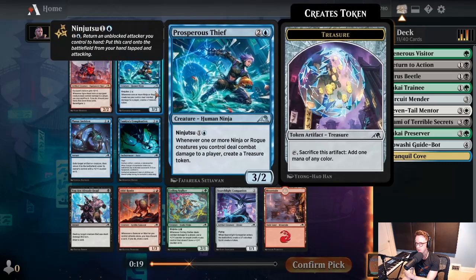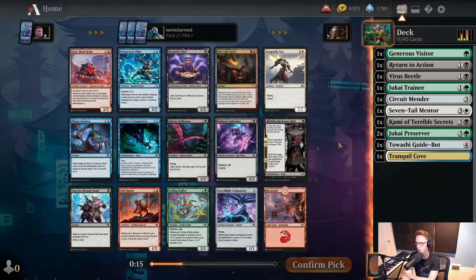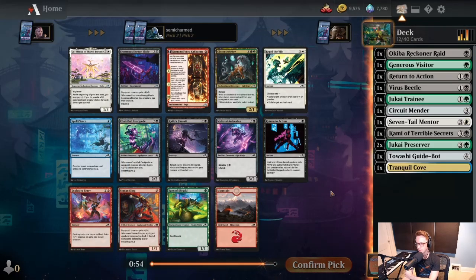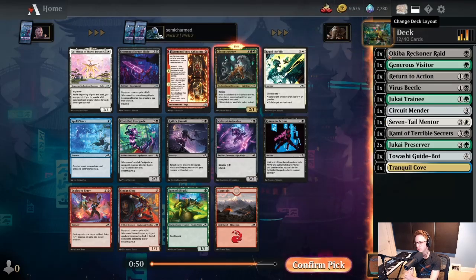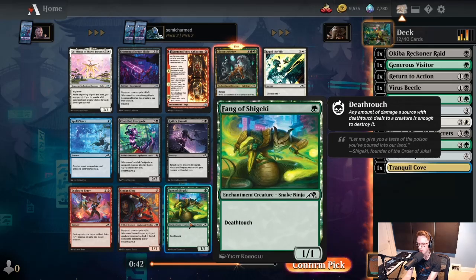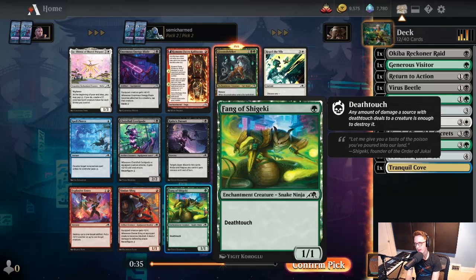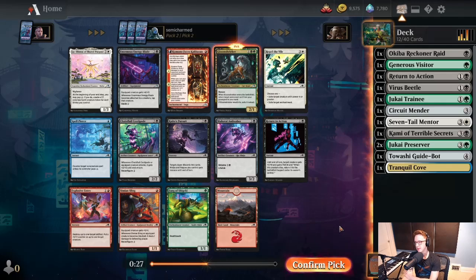This card's pretty expensive — I don't think we're interested in it. Dockside Chef is cool, it's good to grind, and it'd be better if we had that Searchlight Companion. I kind of just want to take Reckoner Raid here. Dockside Chef is a good card though. Reckoner Raid is also really good. Here we'll pick up a Gloom Shrieker. Despite not really seeing any good signals, we have the start of a black-green deck, so we could certainly play Gloom Shrieker. We'd love to wheel the Fang, but I don't think that happens anymore in this format unfortunately.